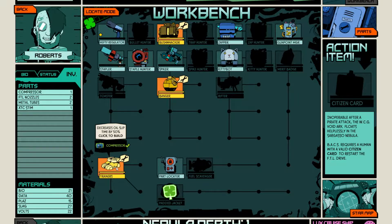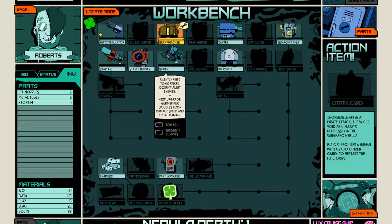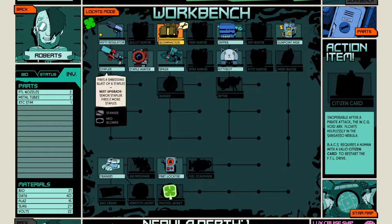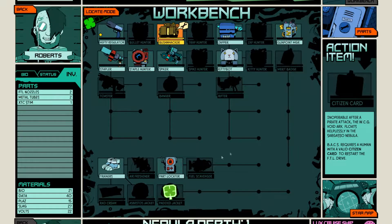Decrease oil slip time — yes please. I can upgrade the bushwhacker with a metal tube and XTC sim. There's an air freshener. Garbage nausea — I've encountered that. Fire damage — not encountered that yet. Radiation damage — not encountered that yet. So there's three more overtime damage effects I have not found yet, which is very encouraging.